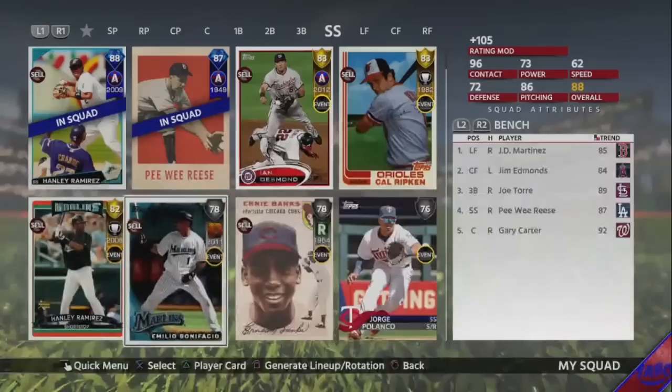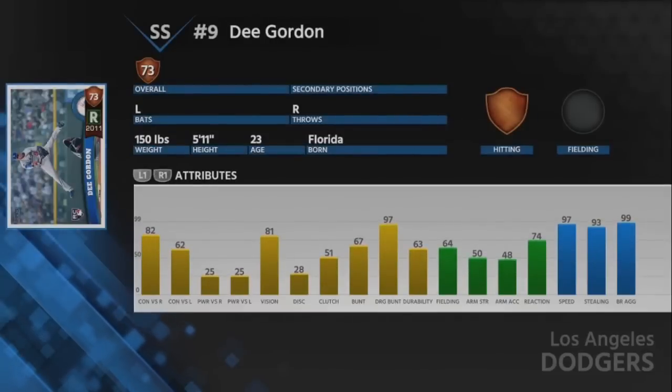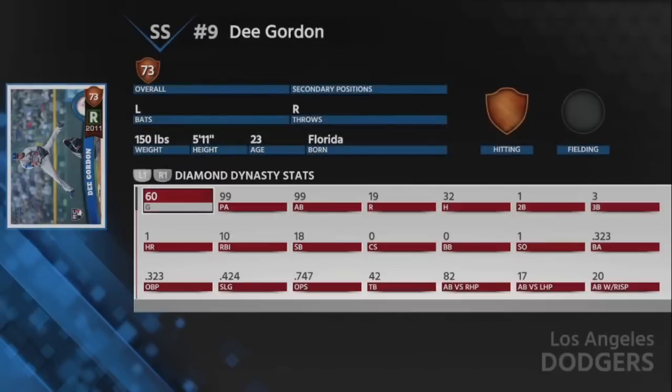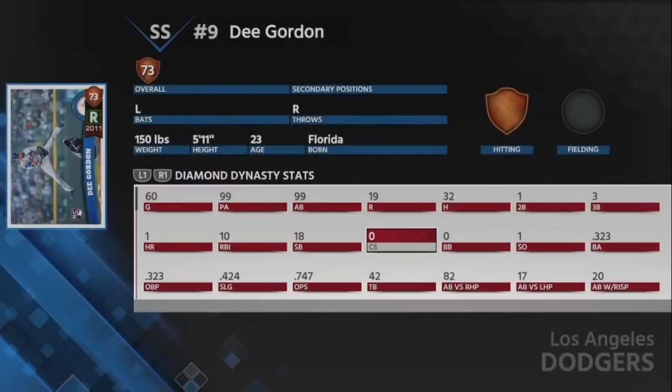Bonifacio has some good speed — 91 speed — that wasn't the guy I was thinking of. Dee Gordon, that was it — 97 speed. I might sub in Dee Gordon. I can't really hit with this dude, I've tried — 99 plate appearances and I'm hitting .323, and it's all by bunting.